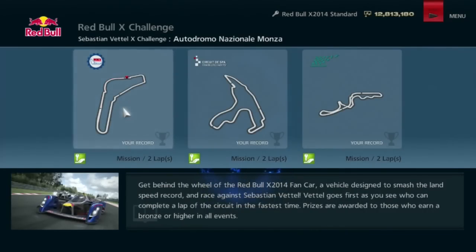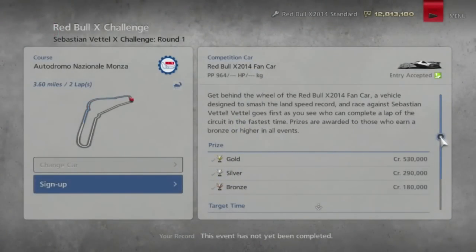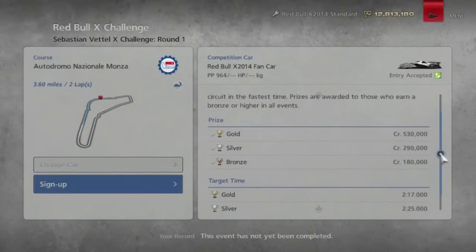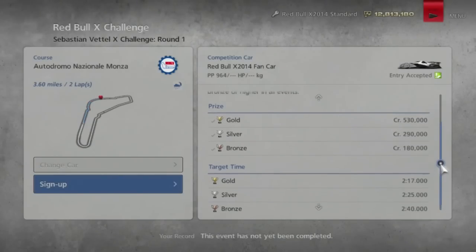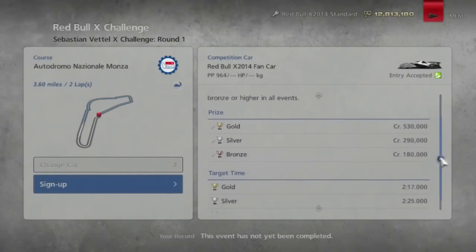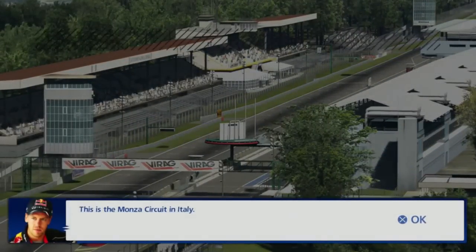If you guys remember the Vettel X Challenge from GT5, this is the same thing. We have three tracks, three time trials, and we have to do two laps within the amount of time it would take a normal car to do one lap, basically. But an interesting thing about this game's version is it's a lot easier because the time requirements are a bit easier, and the game actually gives you a little bit of leeway with going off course.